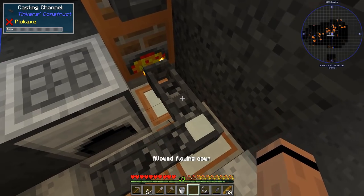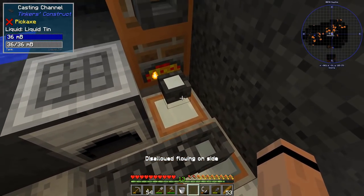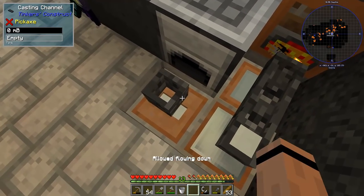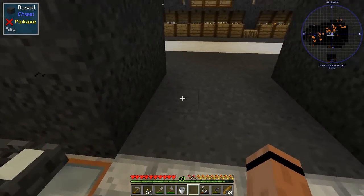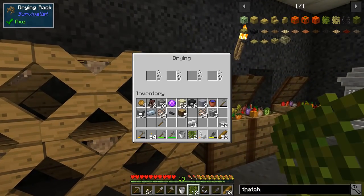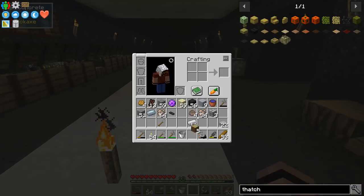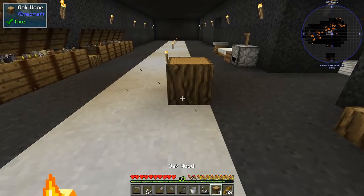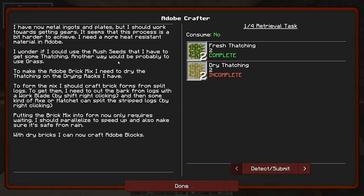Managing the channel directions carefully to minimize waste — open this way, then close, then go this way to finish filling the ingot. Very little waste once I got the hang of it. Fresh thatch can go on the drying rack. And for debarking a log — that's in-world crafting with the work blade — there we go, I've debarked a log!